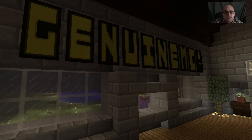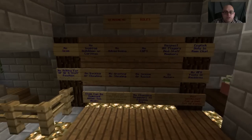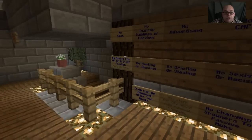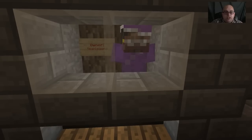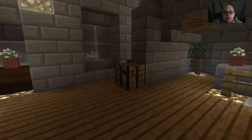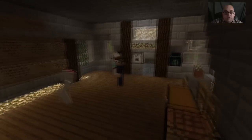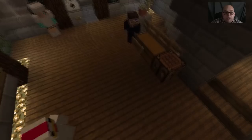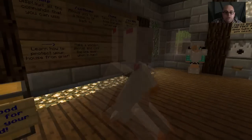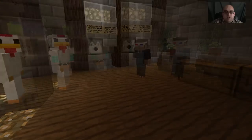We're at spawn. This is what you see when you spawn into Gen MC — Genuine MC. Turn around and here's all the rules: no griefing, no nothing, don't mess around on the server or you'll be kicked off. This is all a Team's — he's the owner. We're gonna come downstairs, we have a bunch of friends that want to meet y'all and be in the video. There's only three of them, I thought there was more.